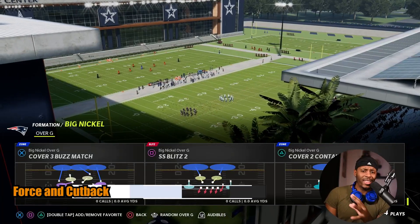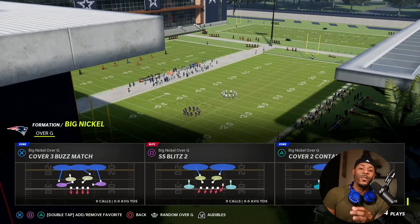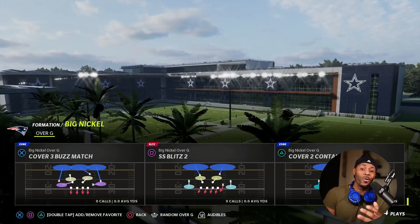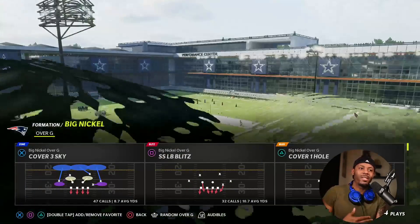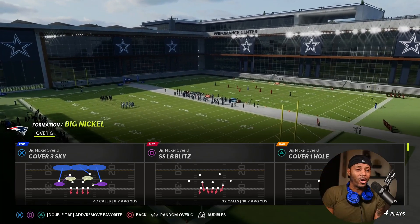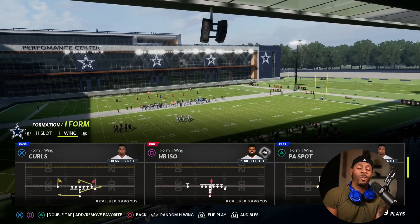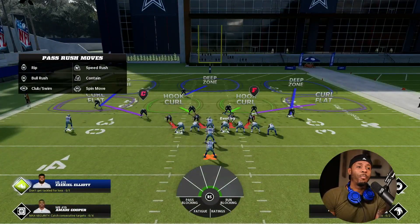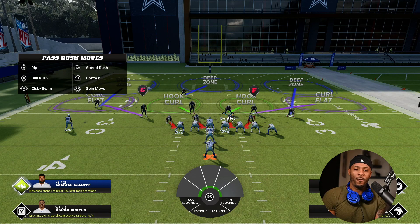The second thing we're going to talk about is basic run fits and understanding what your defenders are trying to do, so you know if they're doing the right thing instead of just complaining. We're coming out in a big nickel cover three. On the field you're going to see an F and a C — F is for your forced defender and C is for your cutback defender.